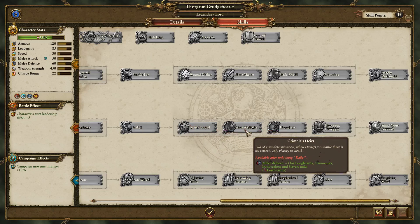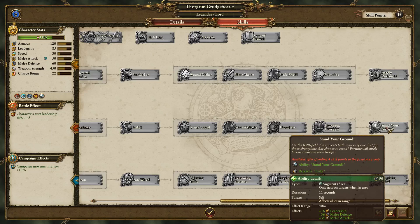For the final tier — this is a huge steroid. You get 36 extra melee defense and 34 extra attack. Looking at Dwarf Warriors, that's over 200% extra combat effectiveness — more melee attack than they initially have, and double the melee defense. You're basically getting near invulnerability from melee and hitting on almost every single swing that you take, for 11 seconds. That's an extraordinary ability.